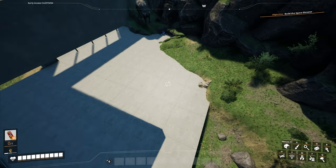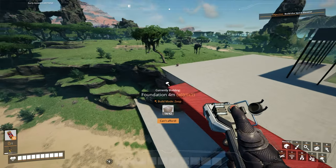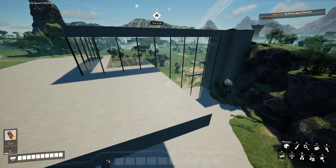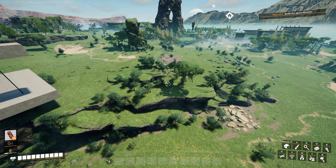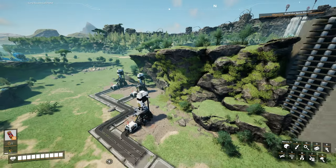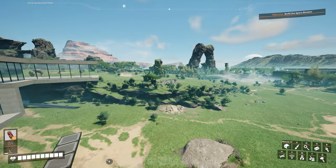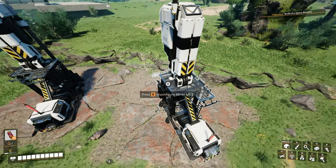That leaves all of this space over here for machines to produce materials, and that leaves this whole top story up here to produce materials as well. So I need to figure out how much I'm going to want to make. We have three normal nodes and two impure nodes, so we're not going to be able to produce the most amount of iron per minute. We've got like 360 iron per minute coming from these three Mark II miners, and then it's probably an even smaller number over here.